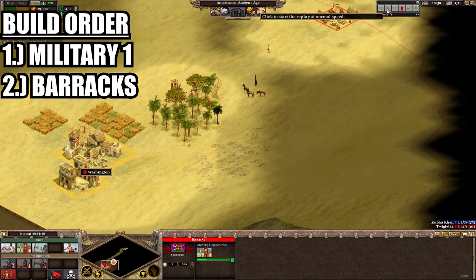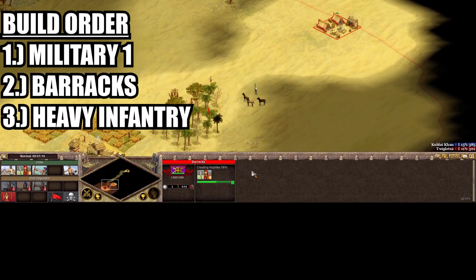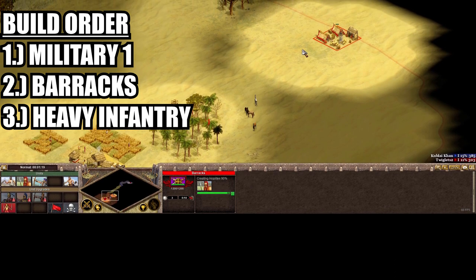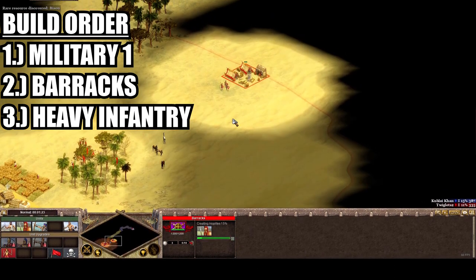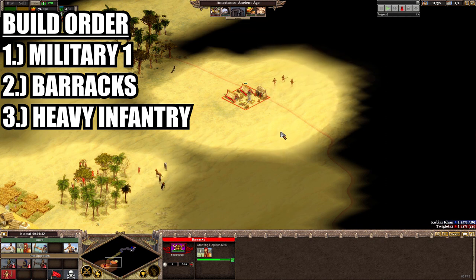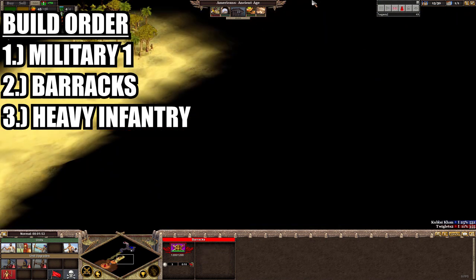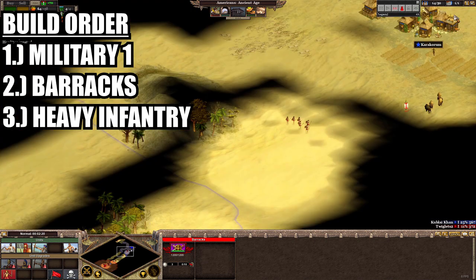Once our barracks is up and running we immediately want to start churning out heavy infantry and tick the infinite queue box. Why heavy infantry? They are the only infantry unit that can cause any real damage to buildings. Sure you could create archers or slingers, but they wouldn't pose any real threat to your opponent's buildings — they'd be better at harassing citizens. What we're aiming for here is a quick capital sacking to end the game before it's even started, and heavy infantry are simply the right guys for the job. Fortunately we only need wood and food to create them.